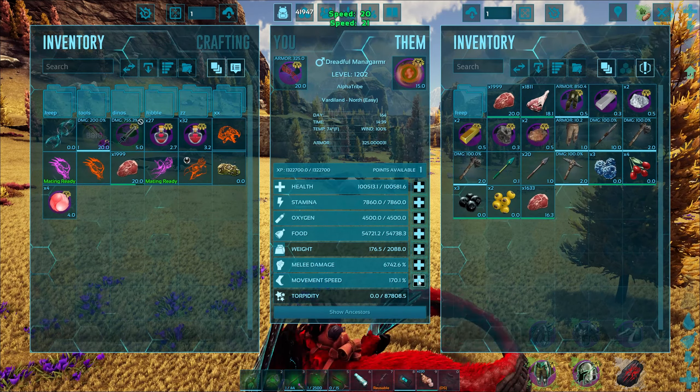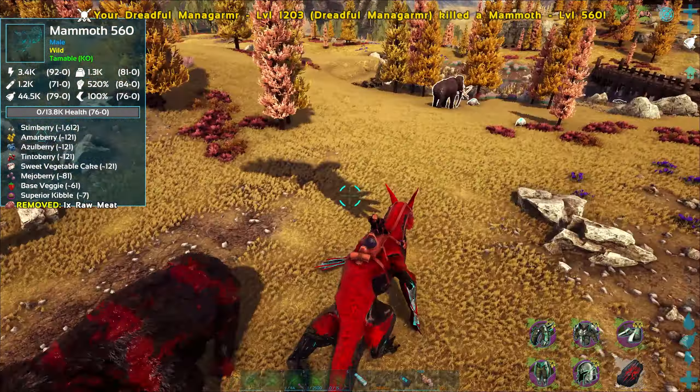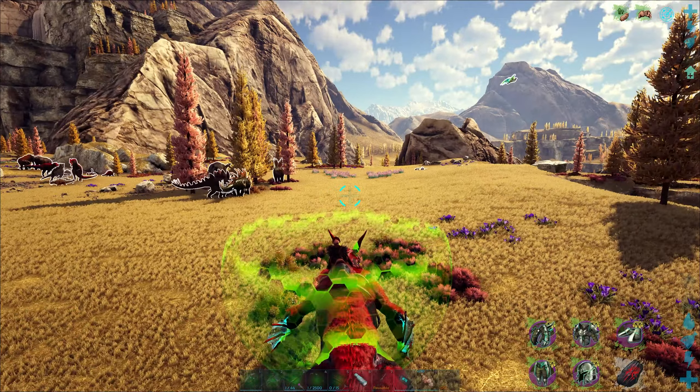Seven purple kibble — so purple kibble, five, six, seven — and let's starve her out. It would have been nice if it was an alpha, but I think this will actually do pretty well. Starting health — look at that — 66.6, you're a spooky one bro. I was considering going after good carnivores, so I'm going to keep on hunting, but I think this will make an excellent addition to the team. Let's keep on looking.